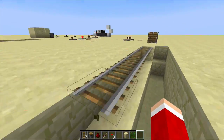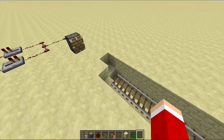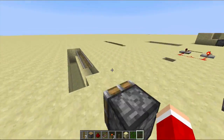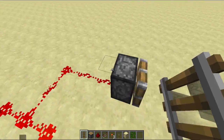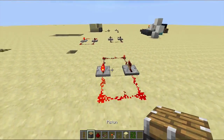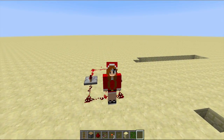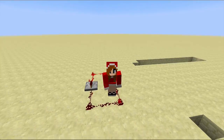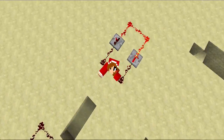For the vine part — getting rid of them — you just go on this column here and click. Now you have some floating rails and you didn't even have to use WorldEdit, just a few things. Thanks for watching! Stay tuned for more, see you guys next time!